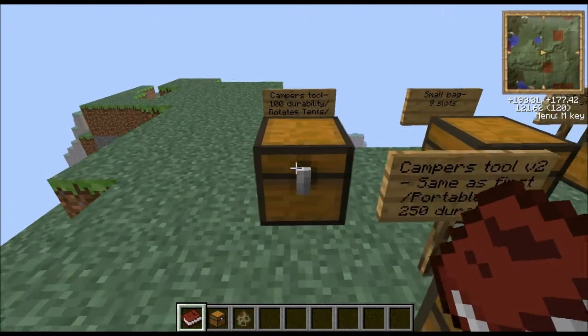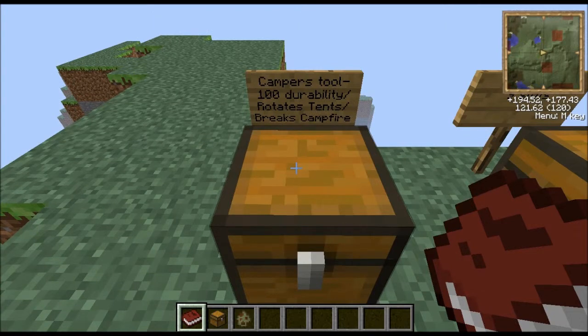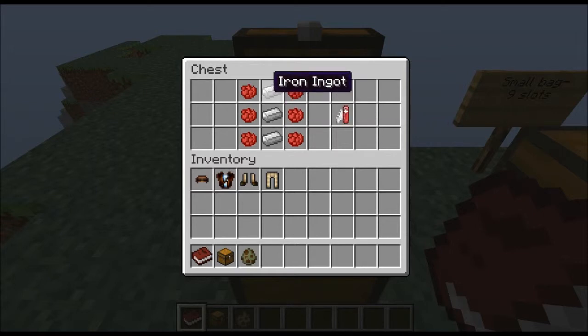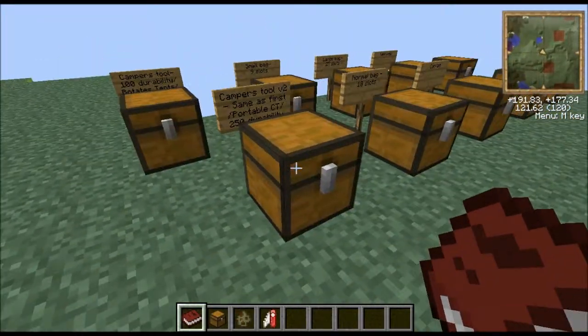First here we have the camper's tool. This is the first item that you'll want to make as soon as you come in. It has 100 points of durability. It can rotate tents, which you'll see later. And it breaks campfires without breaking them into little pieces, which you'll also see later. Looking at the crafting recipe, you'll see three iron down the middle and rose red dye either side in a vertical line. That gives you the camper's tool.